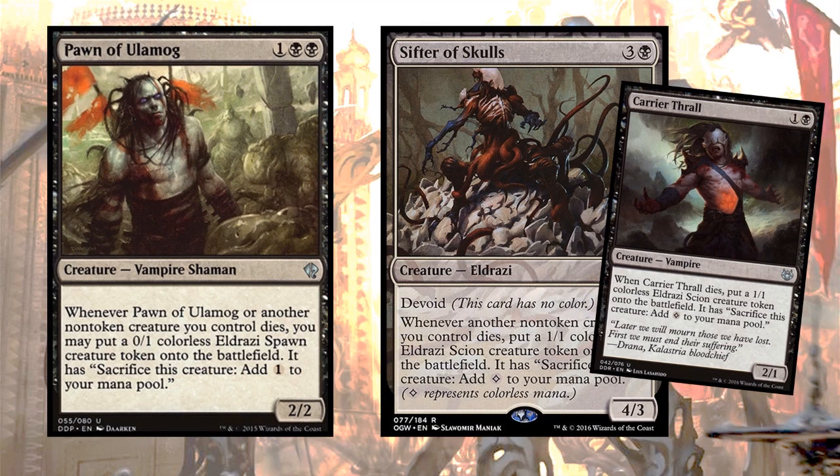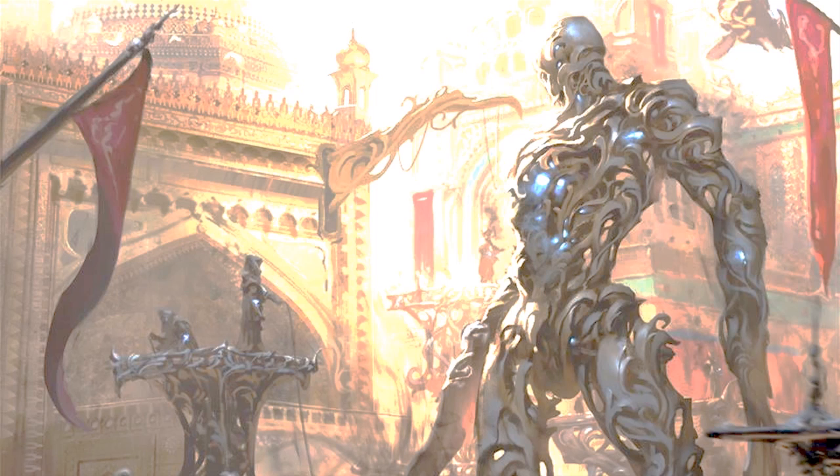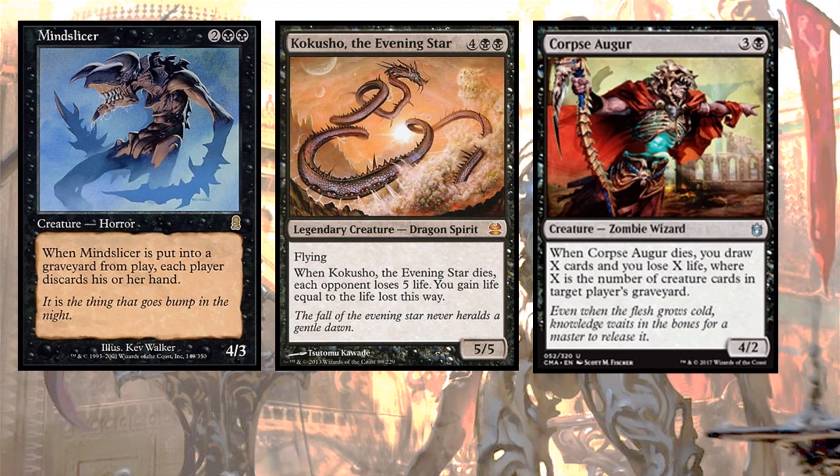All of these sacrifice outlets and deaths got me thinking about death triggers. There are some insane creatures that have death triggers. One of the most intense is Mind Slicer — a four-mana horror because it brings about horror. When Mind Slicer is put into a graveyard from play, each player discards his or her hand. Now, you might ask, 'I like my hand.' Well, your hand will be just fine because you will sacrifice Mind Slicer to Razaketh — everyone discards everything. Everyone is at zero except you have a tutor left, so you'll have one card in your hand and it's the best card for that particular situation. Mind Slicer will make you enemies, but it will also win you games.